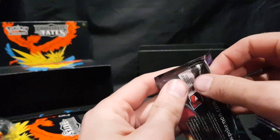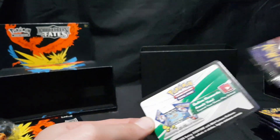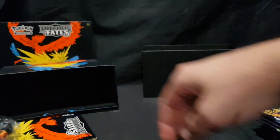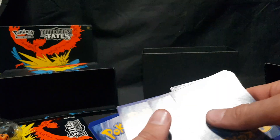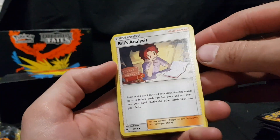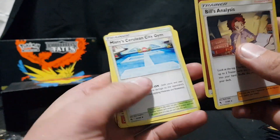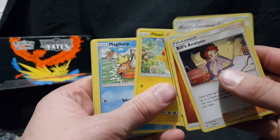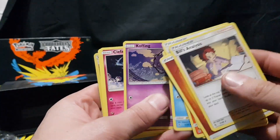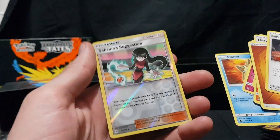Booster pack one. There is the code card for anyone interested. We have Bills, Energy, Misty's Cerulean City Gym, Magmar, Charmeleon, Pikachu, Magikarp, Koffing, Clefairy, Staryu, and Sabrina's Suggestion — Reverse Foil.